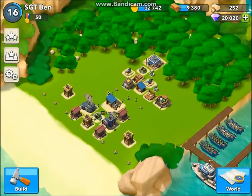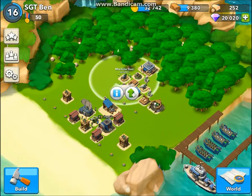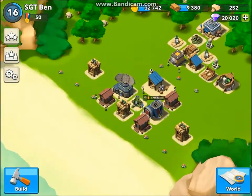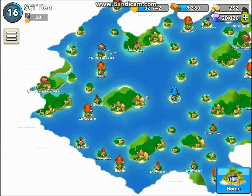Let's go back home. We got 9,000 wood. I'm pretty sure I'm going to save up to upgrade this one — it's pretty expensive at 13,000. Or I might do the research center; I need that more. So I'm going to do a couple more raids.